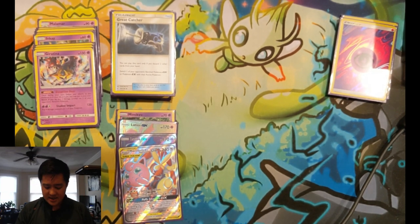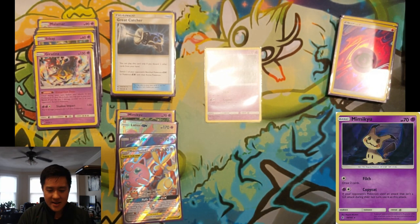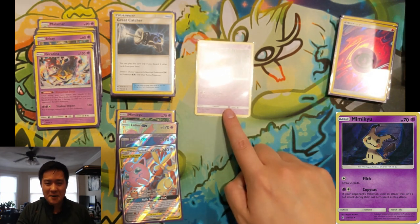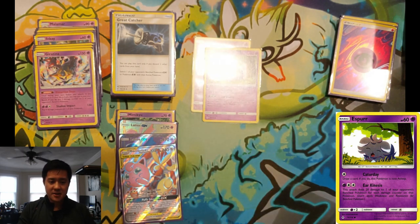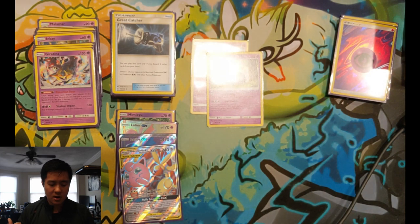Now we go over cards always in contention to swap in. First is Copycat Mimikyu — great against certain Tag Team matchups. Against ADP it can help you ramp up, and copying Naganadel's attack for 180 or Charizard & Braixen's Flare Strike for 230 is excellent. Espeon & Deoxys-GX with Psychic Assault targets one of your benched Pokémon for three energy and triples the damage on them to secure knockouts. I took it out recently since healing from Naganadel and Sylveon makes benched Pokémon hard to target effectively.